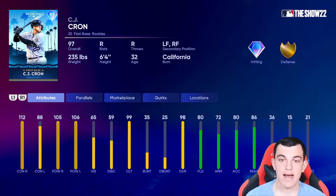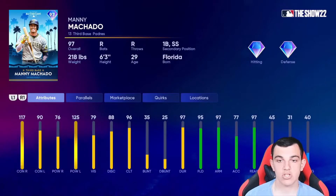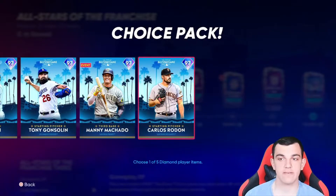CJ Krohn has a nice power bat, good contact versus righties with gold defense. Tony Gonsolin — this card on paper is pretty good, but his pitch mix isn't amazing. The control is really good, the break is really good. Manny Machado — this card is pretty nice. The power versus righties is a little low, but he has good contact, so he'll get a lot of singles against righties and extra base hits against lefties with 125 power.